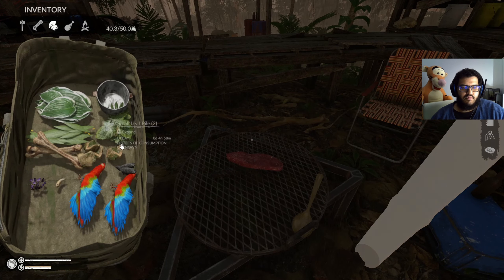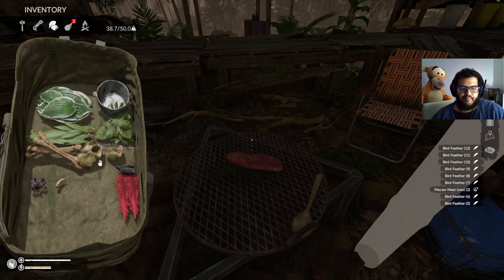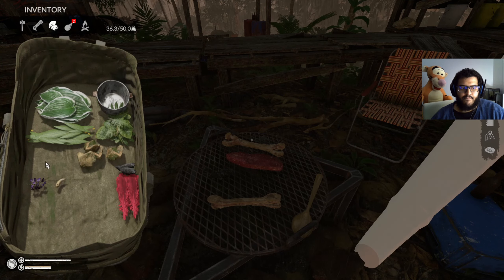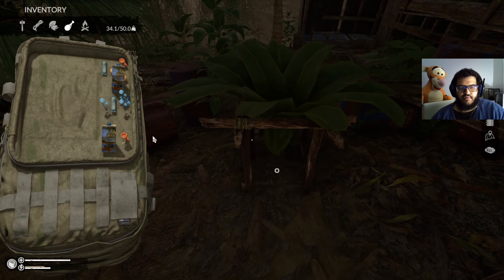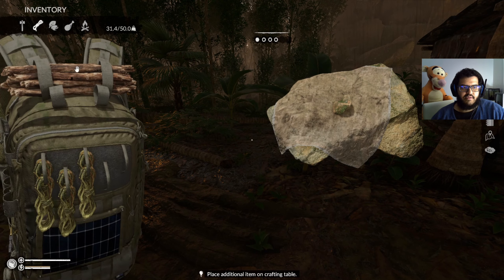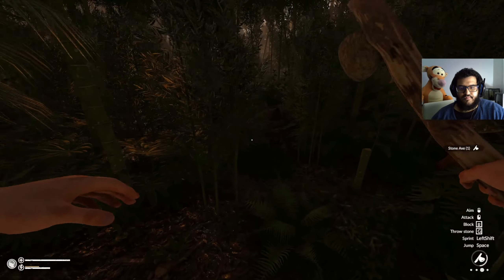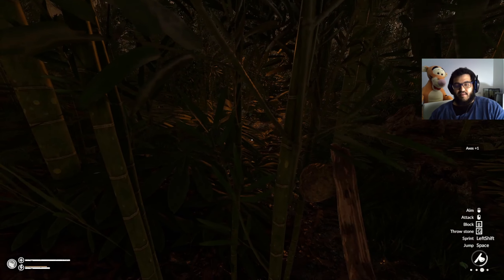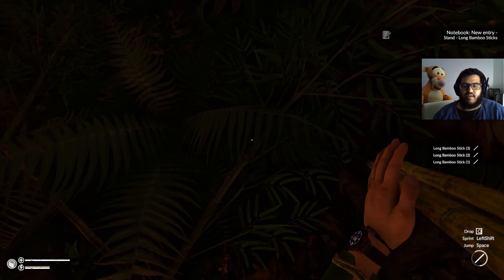Drop our meat. Drop the bones. Come through here, we're going to drop the pot. We're going to make the axe, make the place, and then we're going to save. I'm going to tell you a little bit about it and then we'll probably end it. I'll make another video or something.